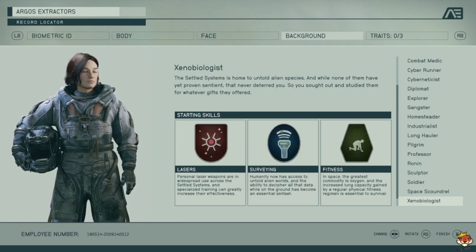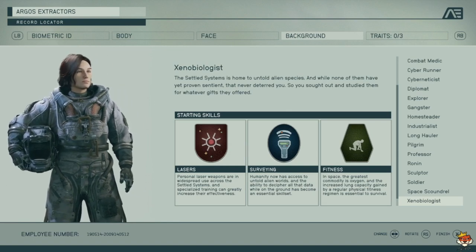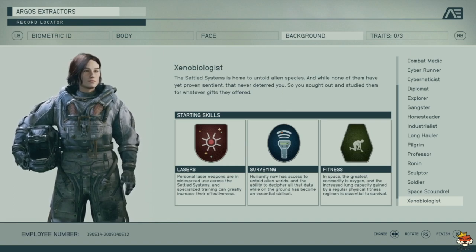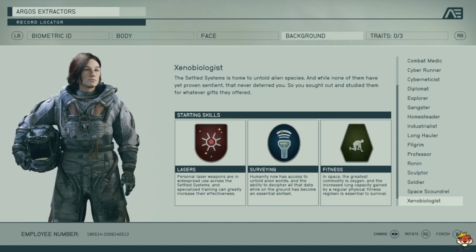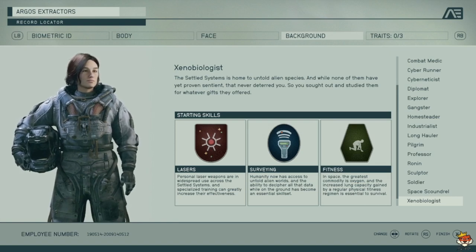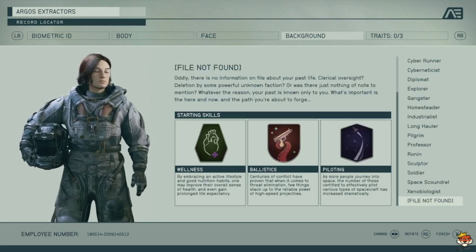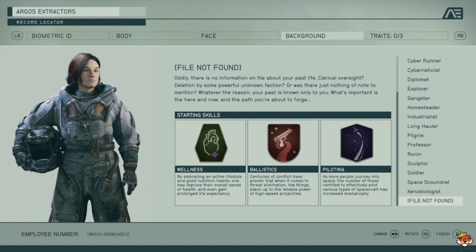Xenobiology gets Lasers, Surveying, and Fitness. Personally, I haven't found a really amazing laser weapon yet, so I wouldn't take it. There are some good laser weapons but I enjoy ballistic weapons more. Surveying isn't the worst and Fitness is okay. I'd put this lower on the rankings.